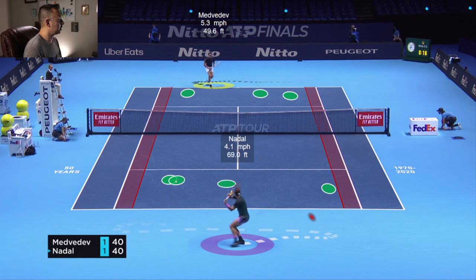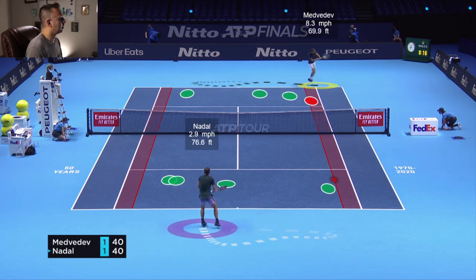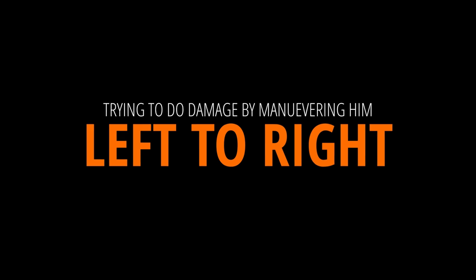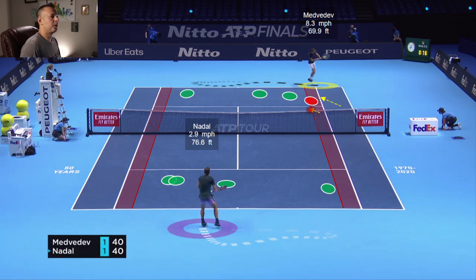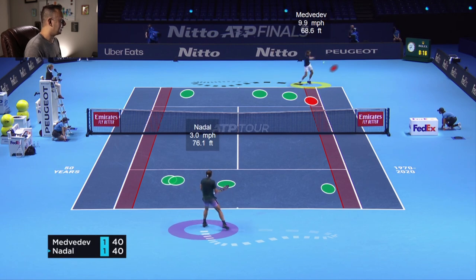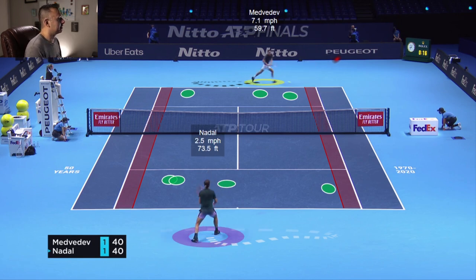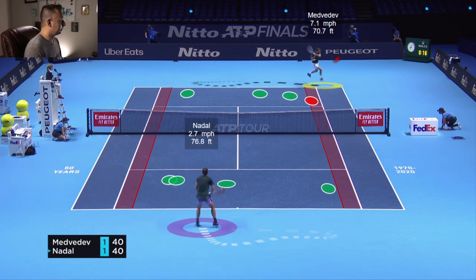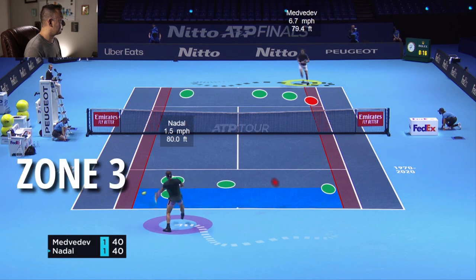That should give Nadal the opportunity to get aggressive or open up the court. Nadal takes it right away and says, 'You didn't hit the ball deep enough when you tried to get aggressive. I'm going to get aggressive and move you around.' He angles Medvedev off the court and hits the first small target of the point, trying to do damage by maneuvering somebody left to right. You can do damage in a couple different ways: maneuver him left to right, hit short in certain situations, or hit really deep. In this situation, Nadal is maneuvering him off the court with the angle.